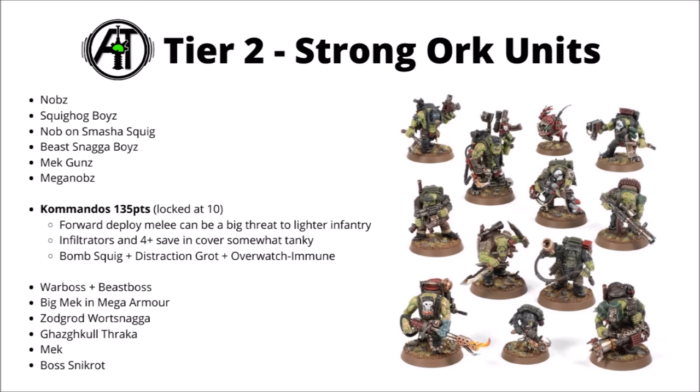The Commandos — 135 points for infiltrating Orcs that get Stealth for a minus 1 to hit. They don't get quite as excessive staying in cover anymore, but will still get a 4-plus if they can get the benefit of cover. You do have to take 10 of them rather than individual disruptive units of 5, which is a bit of a weakness. But they've got enough melee threat to make themselves work as a potential early game alpha strike — lots of chopper attacks, bomb squigs, and a couple of Damage 2 melee attacks with the Breacher Ram and Power Claw. They also get a Distraction Grot for a 5-plus invulnerable save once per game, and are immune to Overwatch.